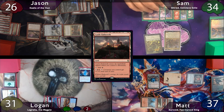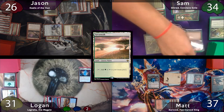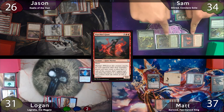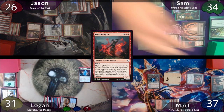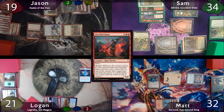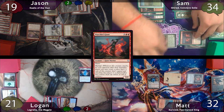Sam starts off with a Castle Imbreath, casts a 3 Visits finding a land, then drops Warchief Giant. Sam moves to combat and swings both Giriad and the Giant at Jason, triggering Myriad and a Giriad populate trigger. With that Populate trigger, Sam makes another one of the Giants and sends this copy at Logan. Moving to damage, Matt will take 5, Logan will take 10, and Jason will take 7. At the end of combat, the tokens created from Myriad get exiled, so Sam gets to keep two of the Giants.